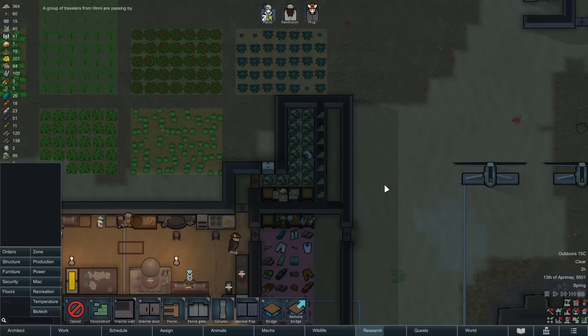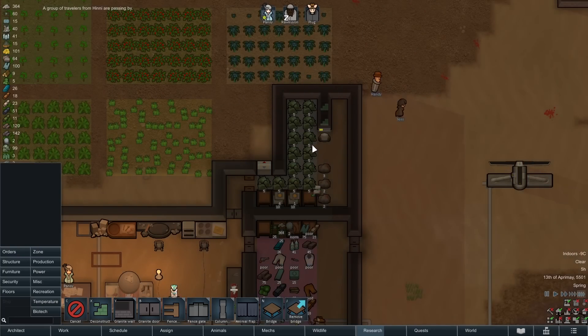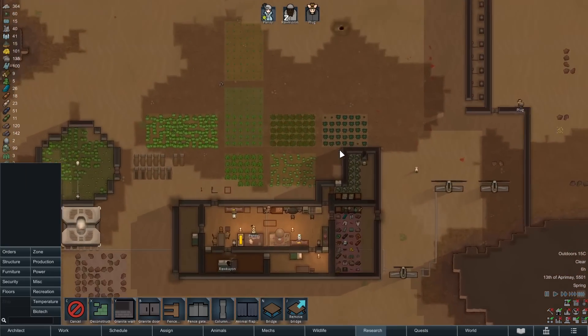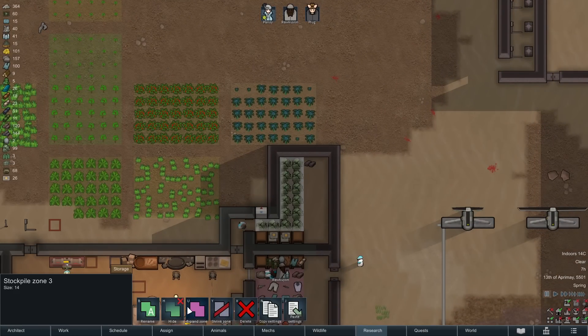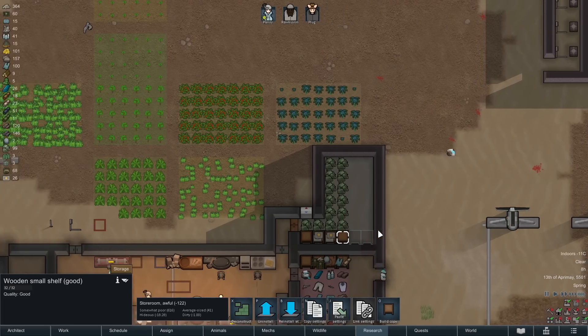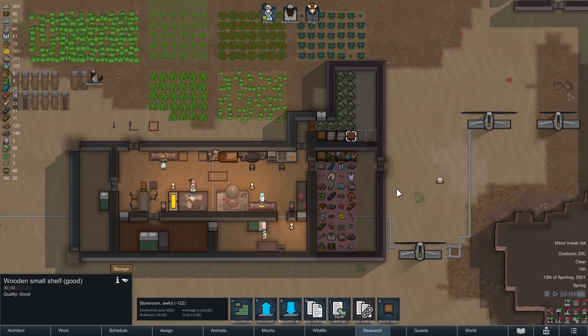We're going to take these walls out and extend the freezer. Get that going — maybe put some more storage shelves in there. We'll extend that storage room as well in a sec.